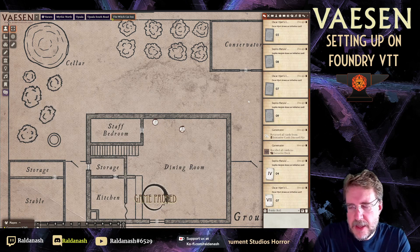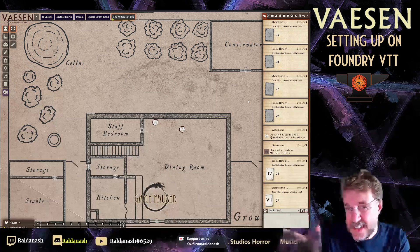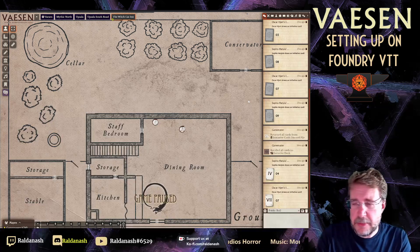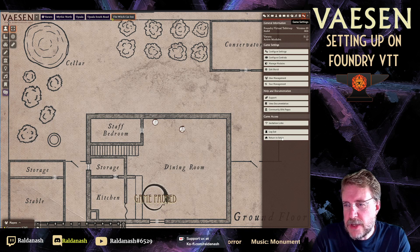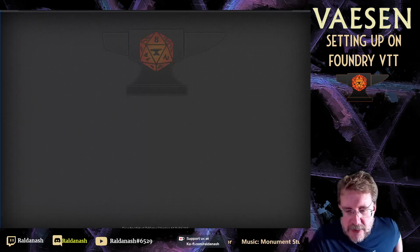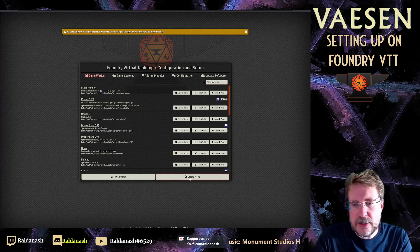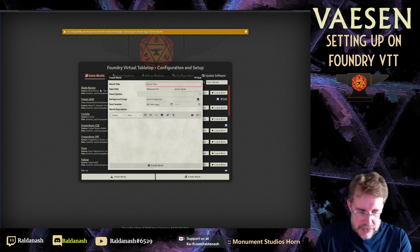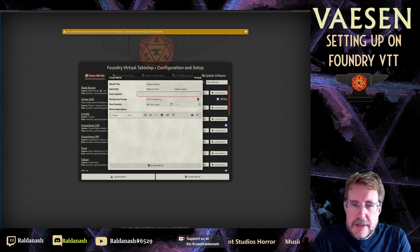This is the current setup on my local version 10, so version 11 will look slightly different, but the principles will be the same. I'm going to show you this one here. Let me go and return to setup. This is running on a little Raspberry Pi. I'll just create a new world — we're going to call it Vaesen Setup. Same game system, you choose it.